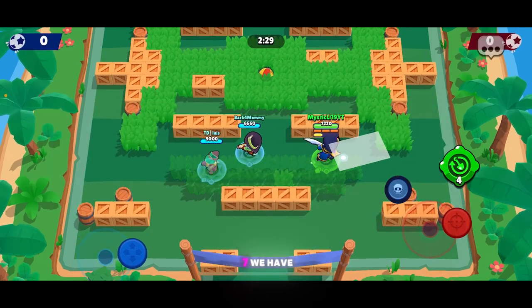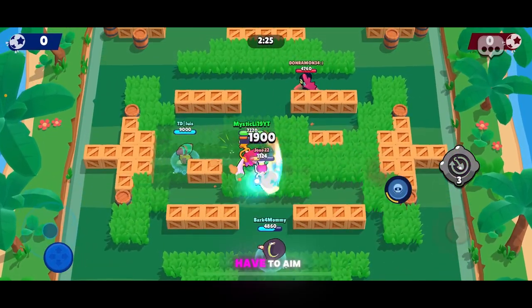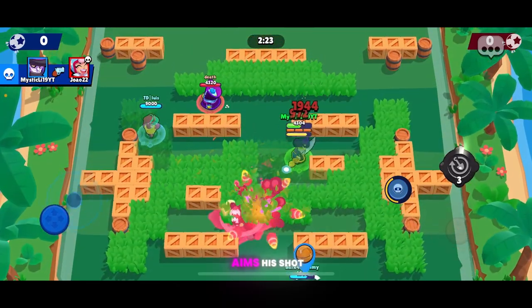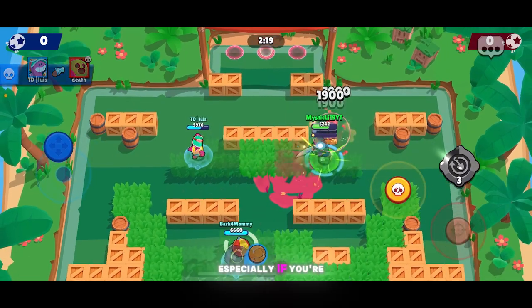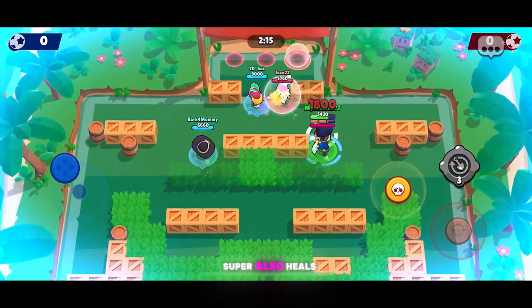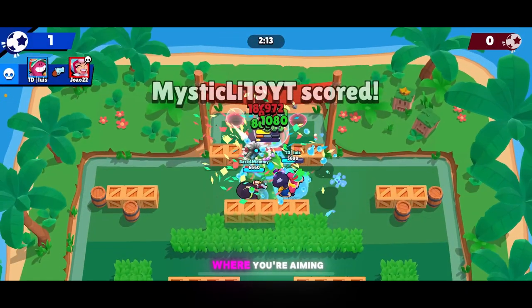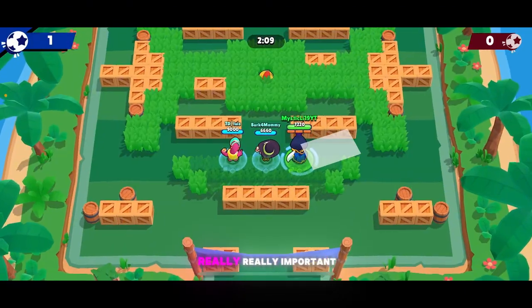Next, at number 7, we have none other than Mortis. Even though Mortis is close range, you still definitely have to aim his shot, because wherever he aims his shot, that's where he goes, and it's important to know where you're going, especially if you're shoveling right into the enemy. His super also heals him, so you really want to watch where you're aiming that, because you can clip multiple enemies at once, and that is really, really important for Mortis.